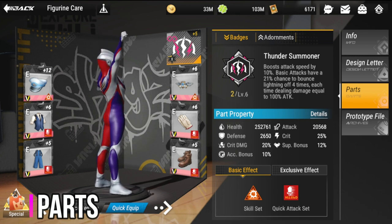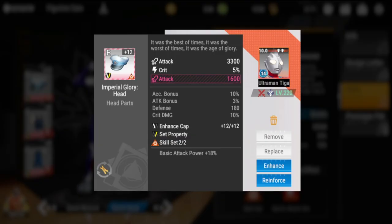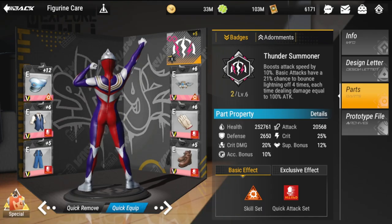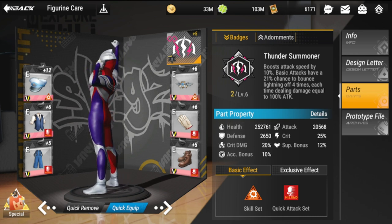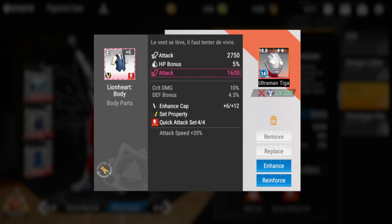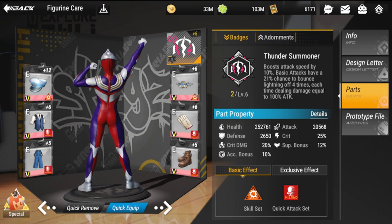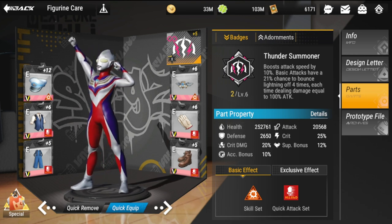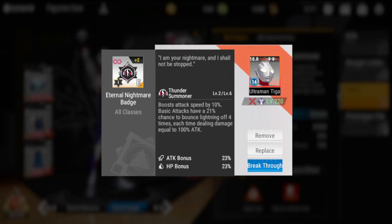For parts, for the two-piece set I would not recommend anything other than a Basic Attack Power Enhancer skill set — that's really the only thing that fits the bill for him. For the four-piece set, I'd recommend Attack Speed, since he already has a built-in lifesteal. If you still want a lifesteal set, you could replace the Quick set with a lifesteal set, but it's not really needed.